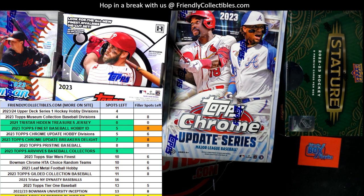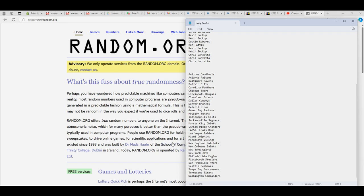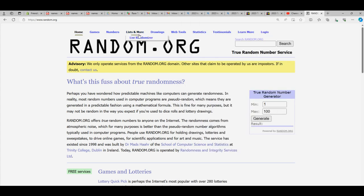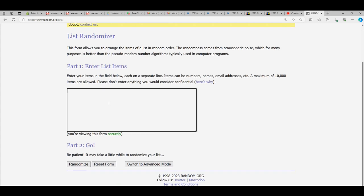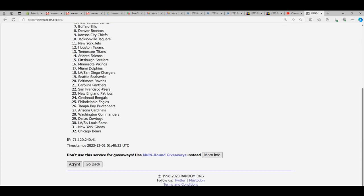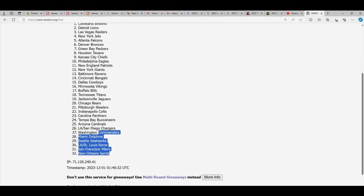All right, there we go. First thing we're gonna do is random all the teams. We're gonna take all the teams and random them. Let's go right over here, go down and get all of the teams — from the Commanders up to the Cardinals. Right down here, paste, and we're gonna go through seven times: one, two, lucky number seven — three, four, five, six, and seven. Now we've got the Saints at the bottom and the Browns all the way up top.